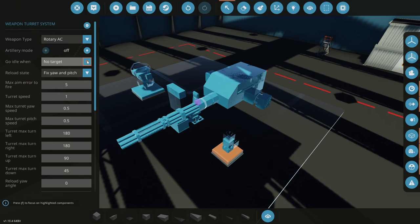Next up is 'Go Idle When.' This chooses when the turret should enter idle mode. 'Go idle when: never' means the turret keeps pointing in the same direction when it has no target or the target is out of range — useful if your target frequently moves in and out of range. The default and recommended setting is 'no target,' which means whenever the target is out of range or the turret isn't receiving a target, it returns to idle state — a set position the turret returns to when not actively tracking.